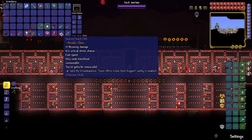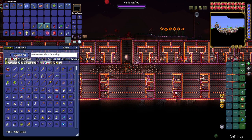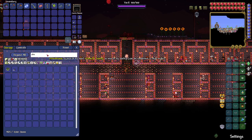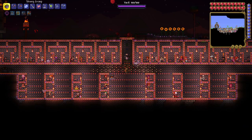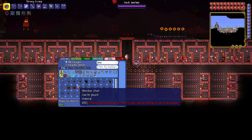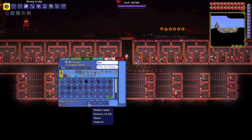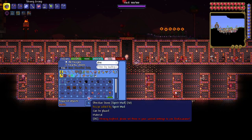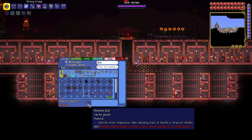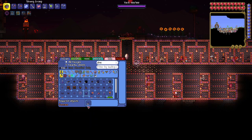We're gonna deposit everything else in here, and I'm going to look for obsidian. Now I don't have any potions, but we do have 14 actual obsidian. Let's look at the Recipe Browser — we're looking for the Obsidian Skin Potion. We're gonna need a bottle, Fire Blossom, Water Leaf, and bottled water.